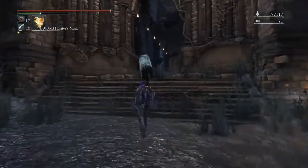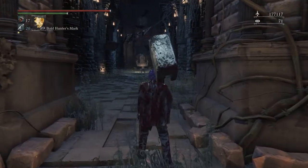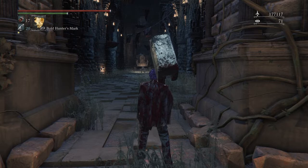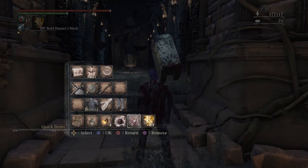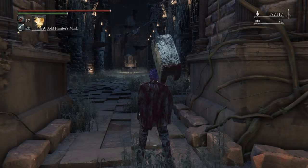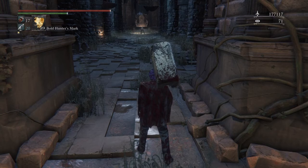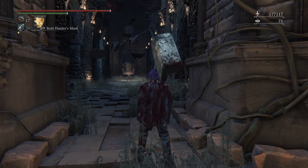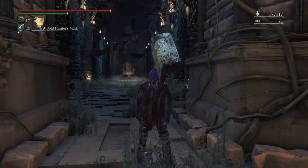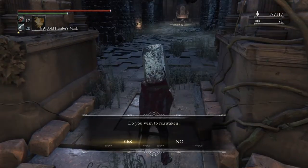Go into this big cathedral — this is the boss. A good strategy is to get fire on your weapon and bring some Pungent Beast Cocktails. You can throw the cocktails to distract him, he'll attack in that direction, and you can deal some pretty decent damage. After you've beaten him, head over to the Hunter's Dream.